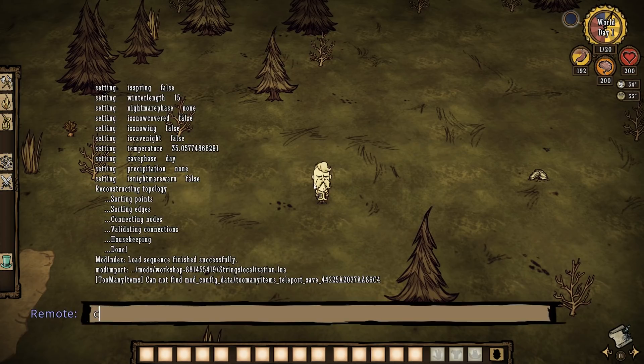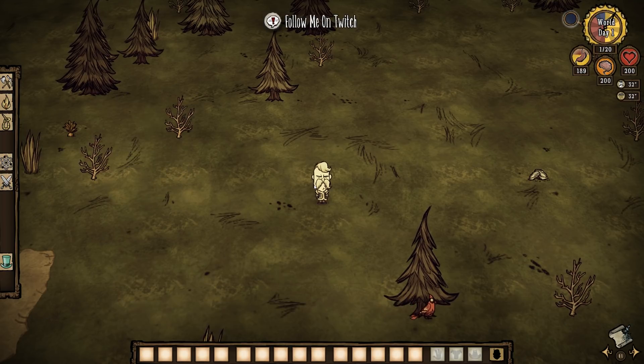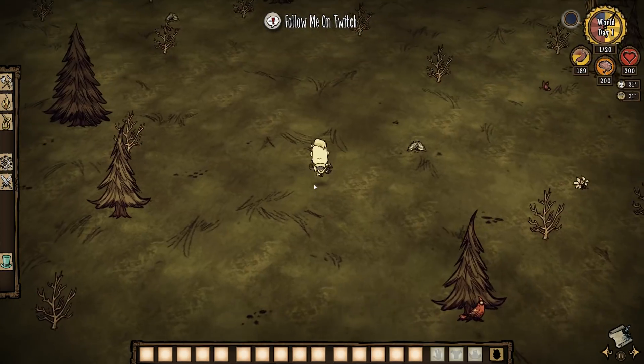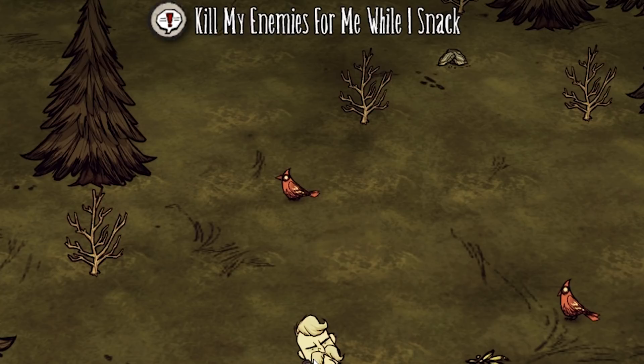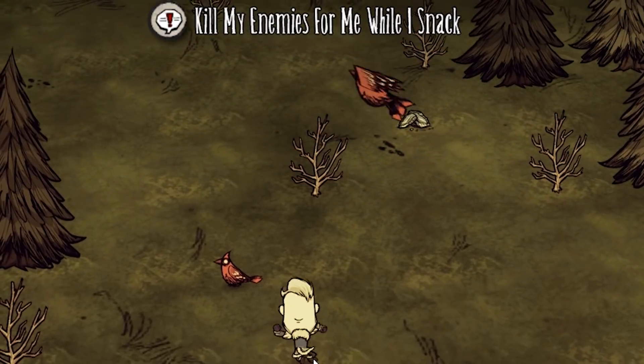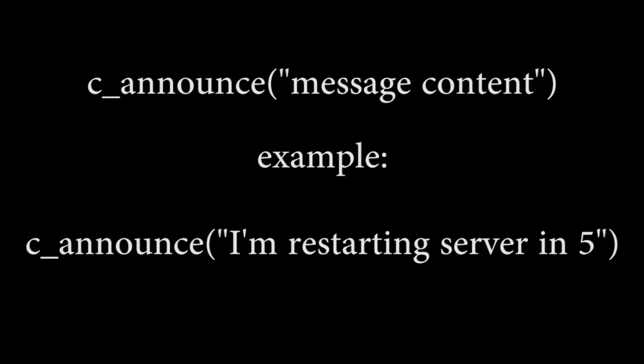Number 8: Announce. Announce is a command I haven't used as much as the others, but it's great for getting the attention of other players if you're an admin. Maybe you need to restart the server or just want everyone to know which boss they should gear up for next. Messages sent using Announce are much harder to miss than posting them in the in-game text chat, and it's my preferred means of communication if any of the players on the server aren't in voice chat with me. The format is C_Announce("message content").